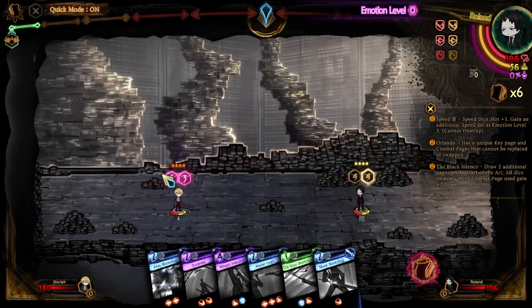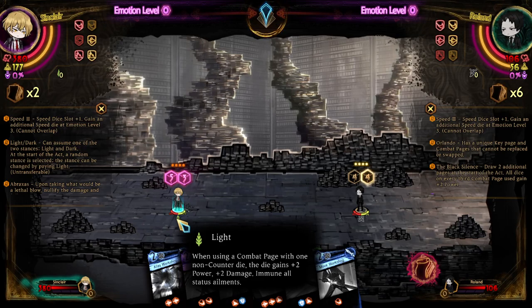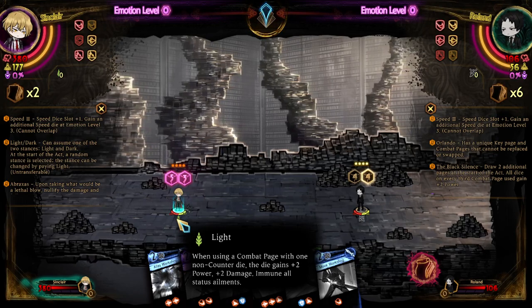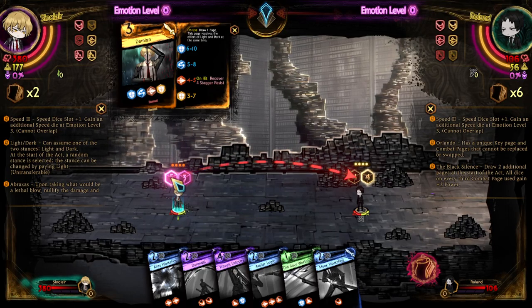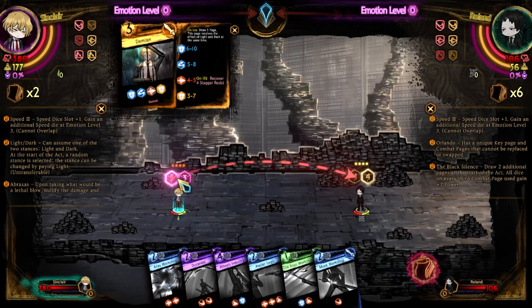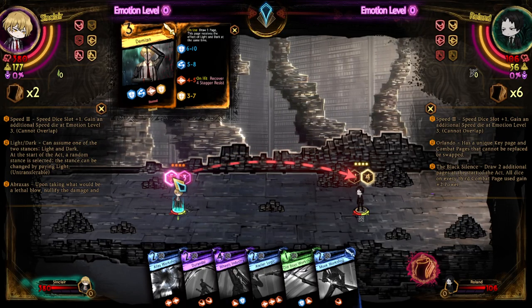He has Damien — does he have any new abilities? Nope, he does not. And he has Light: when using a combat page with one known counter die, the die gains plus two power, plus two damage, and he is immune to all status elements. Basically this is just a better single strike, though both of these pages have more than one die. Also, as you can see, his pages are actually animated, which is great. You can see that the Damien card has some animation in the background where the particles are flowing.